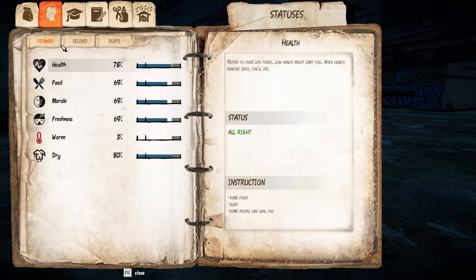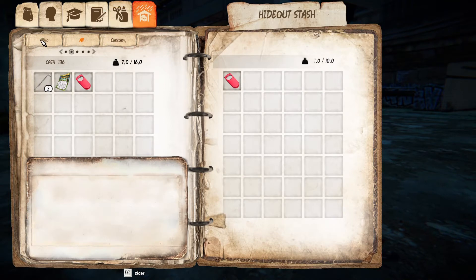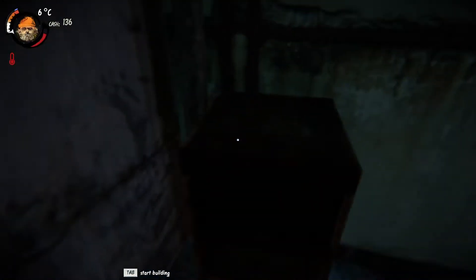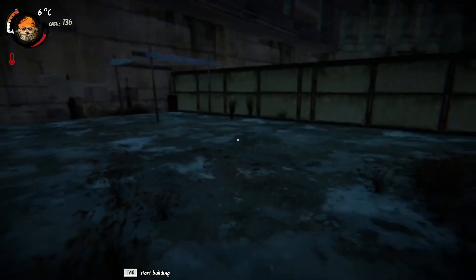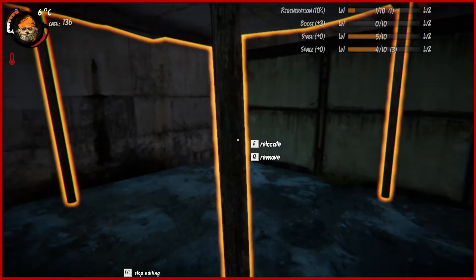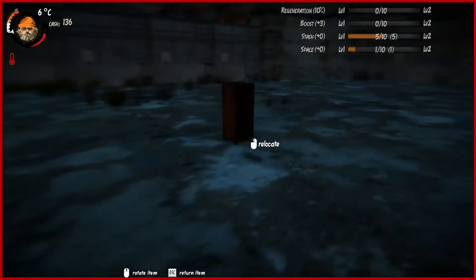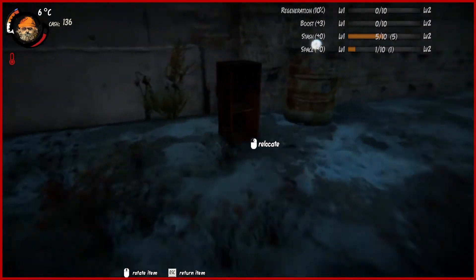I thought there was a stash skill. I don't really understand how this works, but basically the more storage objects you place — like lockers or cabinets, stuff like that — you upgrade the stash skill. They're in the top right. See: stash. So every time you place an object that stores stuff, you get to store more stuff. Make sense?